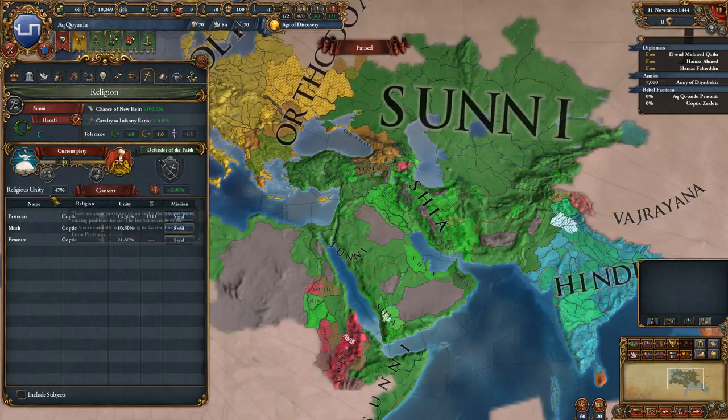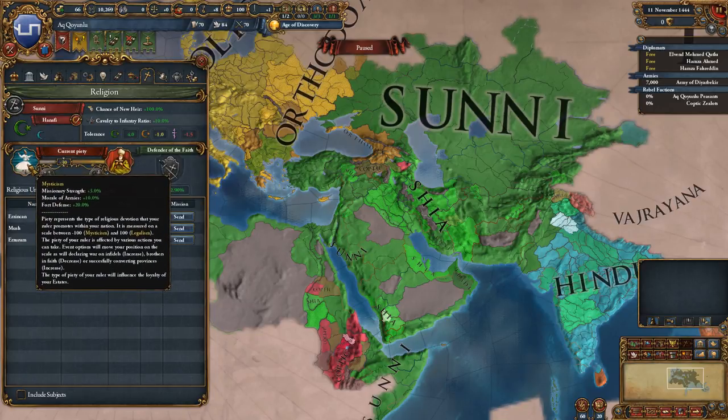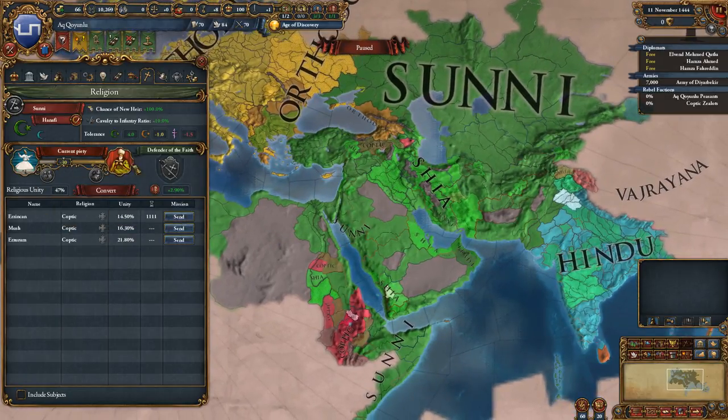Depending on whether you have minus 75 or positive 75, you can enact two different special events: mysticism giving you extra manpower, and legalism giving you a reduction in corruption. Once you click this button — let's say you were at 75 piety — it will shift you about 50 back in the negative direction. So if you're at a very mystic playstyle and want to switch toward legalism, you can click this and zip over toward legalism while also getting some free manpower. A lot of interesting interactions there.